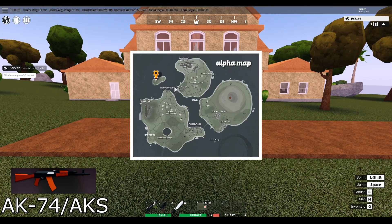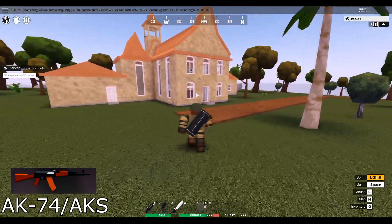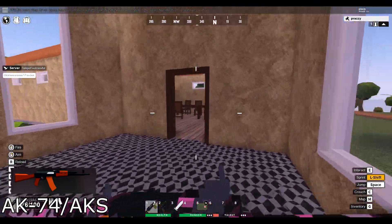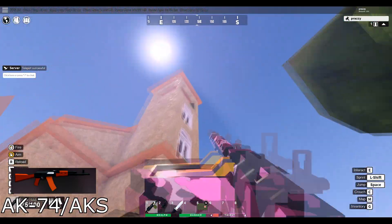The AK-74 and AKS also spawn on the monastery island. The monastery is now located on the island northwest of all the other islands. They should still spawn in the original spots from the last map — on this table here and in the tower on the Soviet crate all the way at the top.